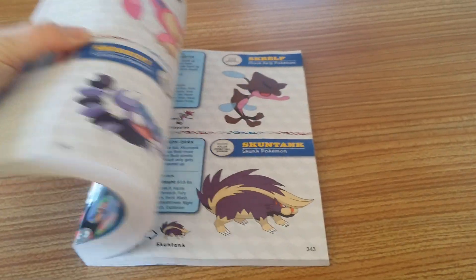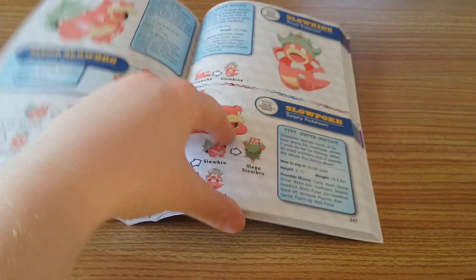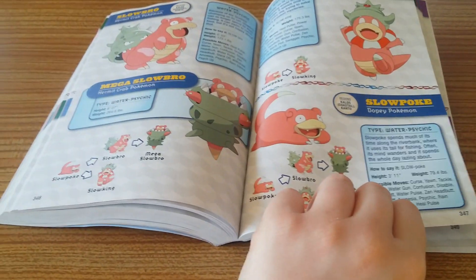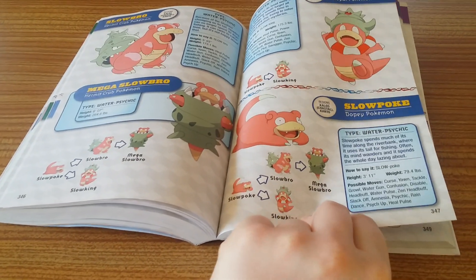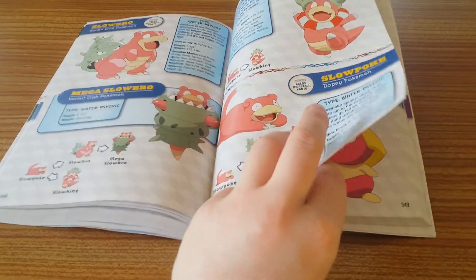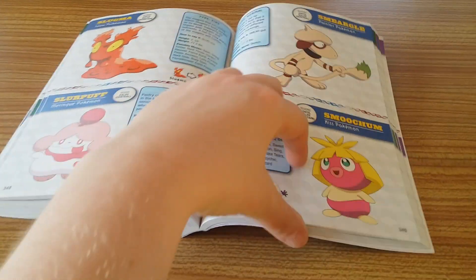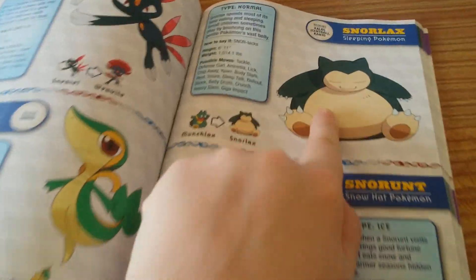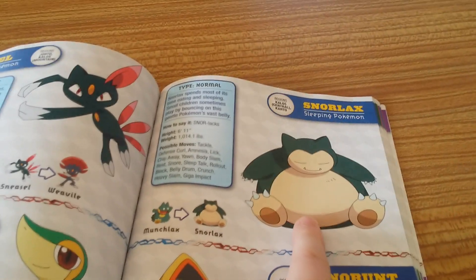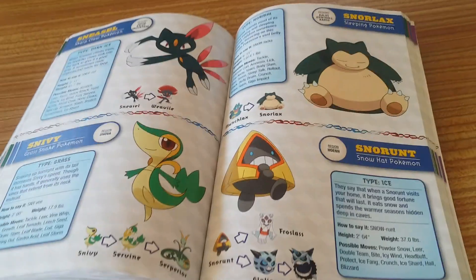I'm going to leave you with — oh look, Slowpoke! That could evolve into a mega evolution. Everything's got a mega evolution — I'm not too sure I like mega evolution. Tubby Snorlax — why can't Snorlax have a mega evolution? Anyway, so this is the end of this review. Bye!